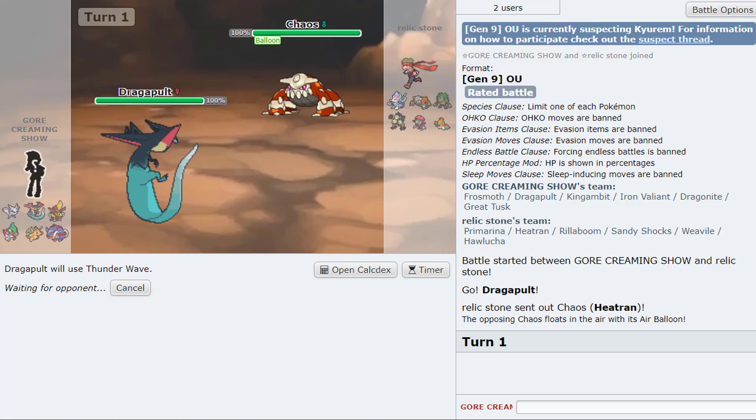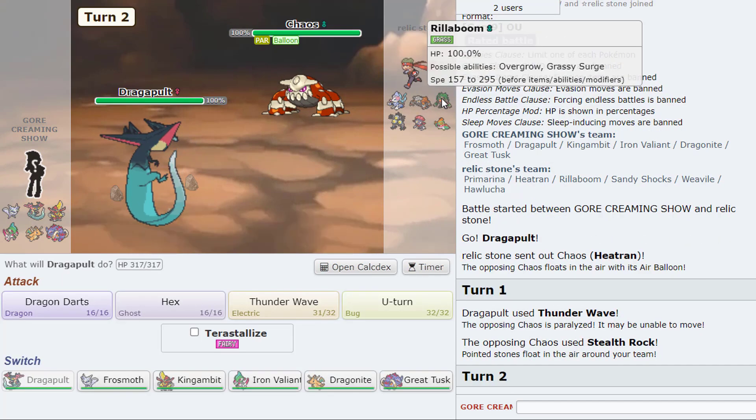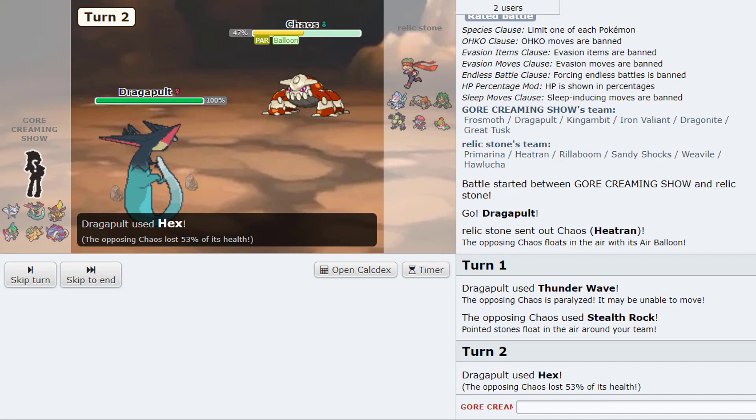I see a Primarina, Sandy Shocks, Heatran — I feel like frost moth can still put in work, although Rillaboom has to die. I kind of want to see first whether to Tera Ground or not. One Hammer still kills... Grassy Glide still does 50 to 59 — oh my god, or no it's not a times war resist, what am I thinking? Okay this man finally makes a move and gets up his Rocks. We can just Hex him here, that's a two-hit KO.